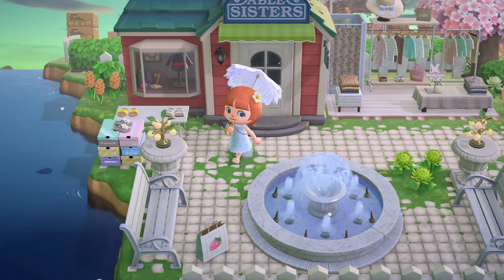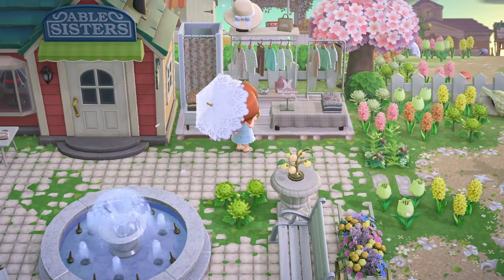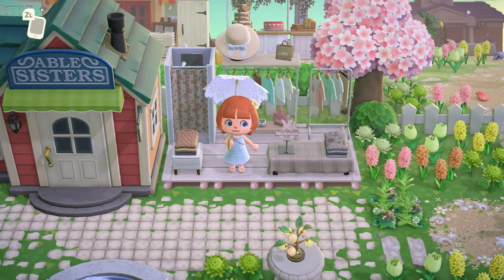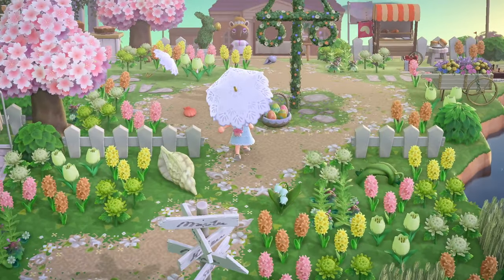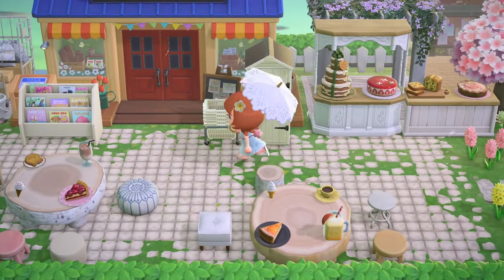We've got Able Sisters here. I love this setup — very spring core. It does have a coastal vibe. The colors and everything just works so well here. Look at this little bunny welcome sign. I love it when people use the little pop-up sale tag item. And then behind Able Sisters, we've got Nook's Cranny.